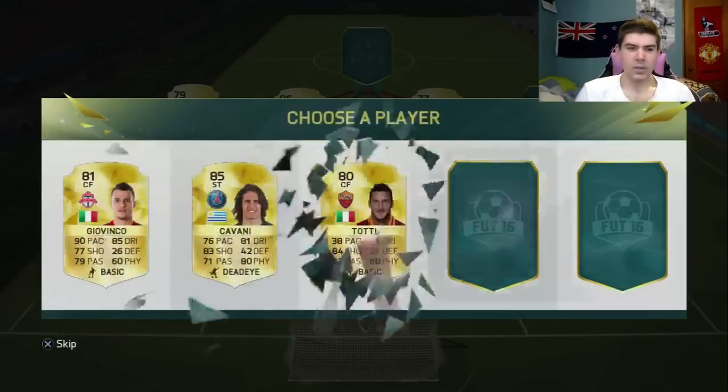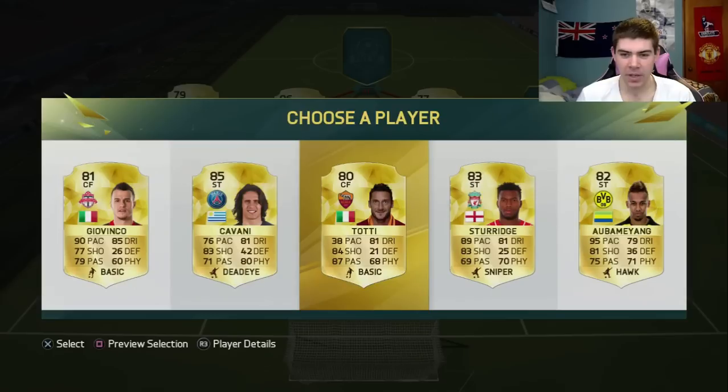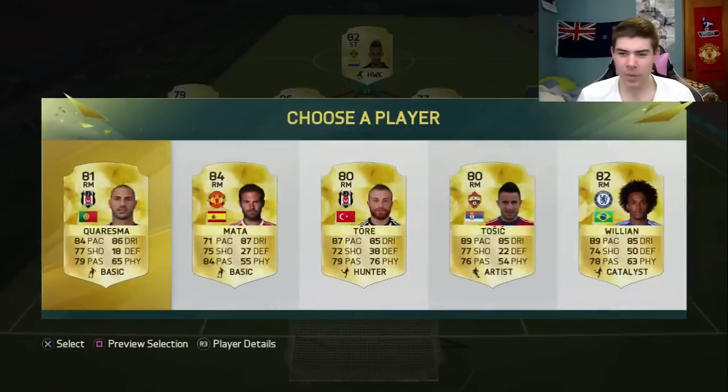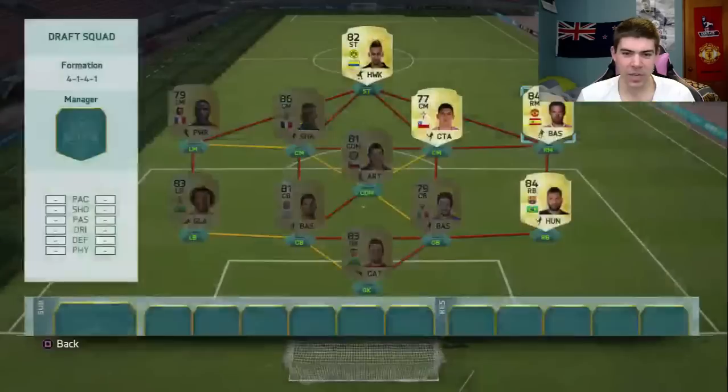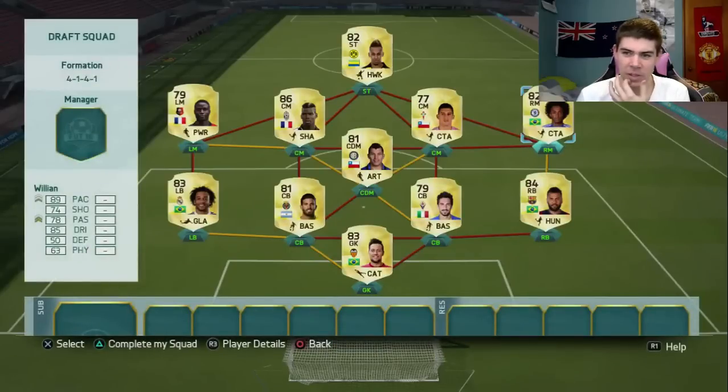Up front for our striker - this is hard, it makes you think. Giovinco is ripping it up in the MLS at the moment but he's not really going to work well for the squad. None of these players really are, so I'm just going to go Aubameyang. Right mid is our final card for the starting eleven - Juan Mata, Tosic, nothing Spanish or Brazilian... Willian, to link up with Dani Alves.